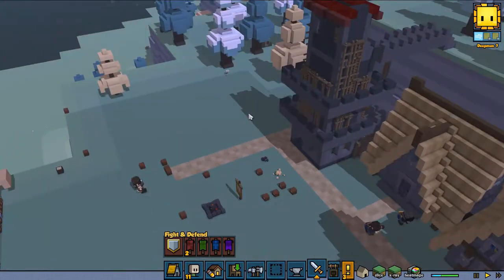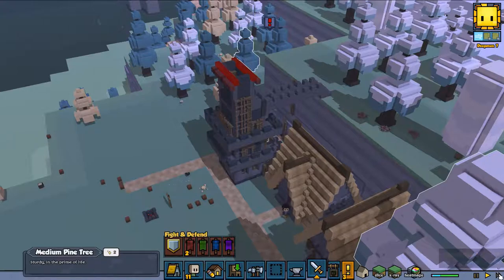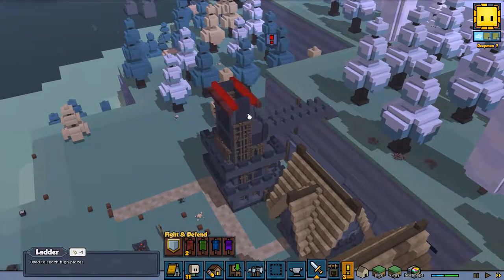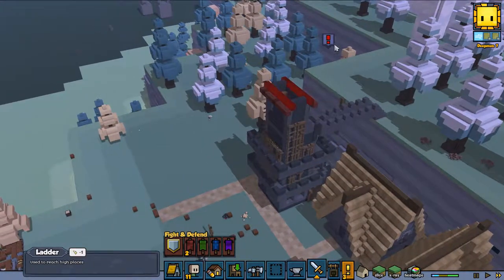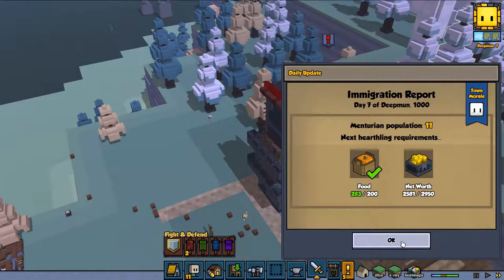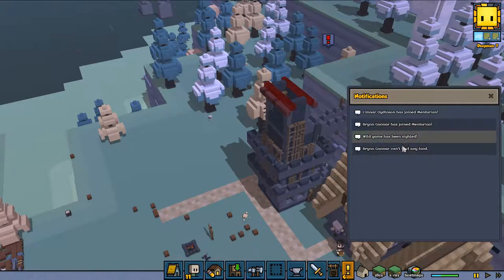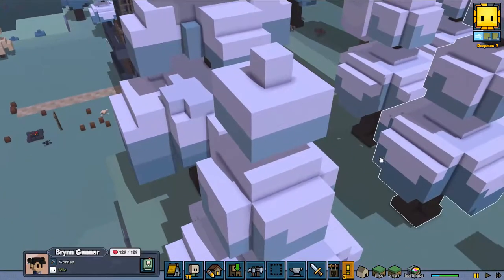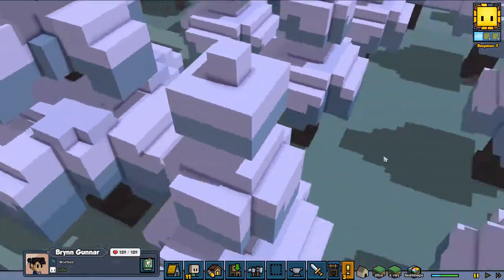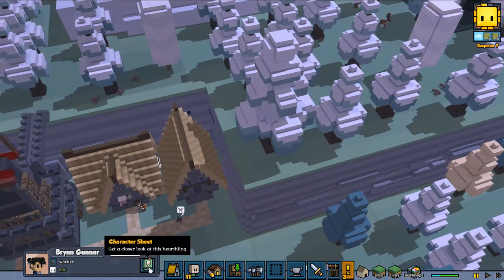Let's see what is going to be the problem because I have no idea. Are we out of something? No, we shouldn't be. Let's pause it up — can't find food. I guess that's a serious problem because I don't want them to die.